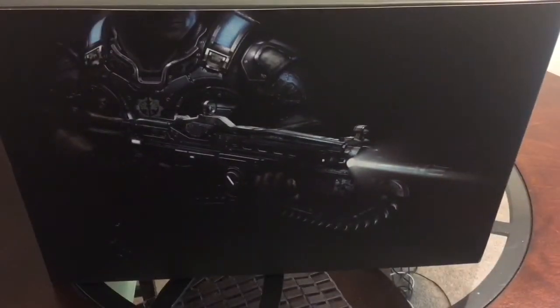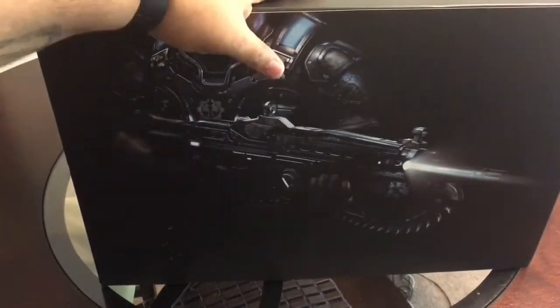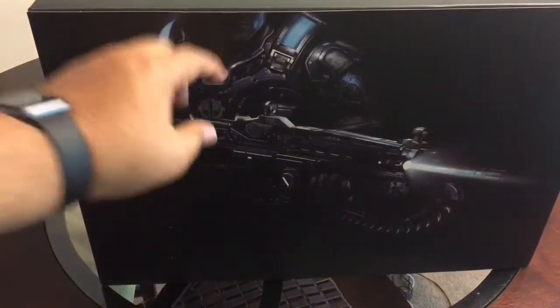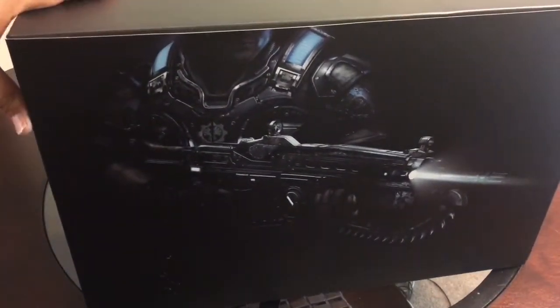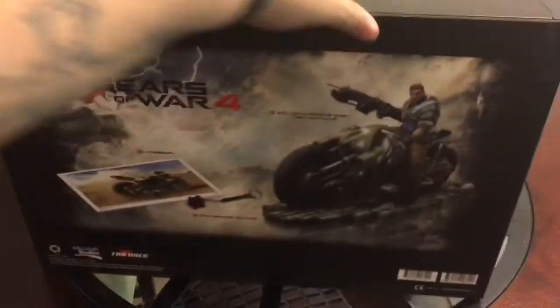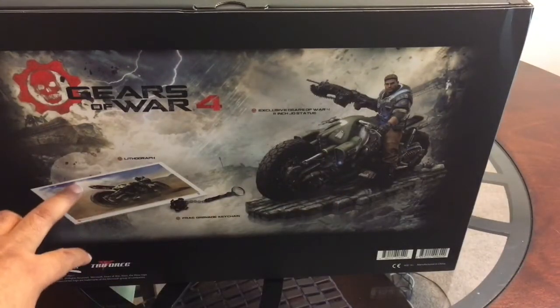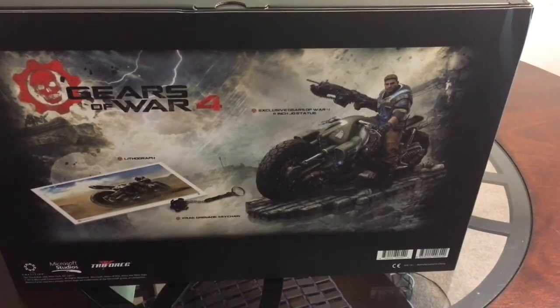This is the Gears of War 4 Collector's Edition. I'm super pumped to get this game, I can't wait to play it. We will be doing some live streaming of it, so if you guys want to check that out you can. On the front of the box right there, looks like it's JD Phoenix, which is Marcus Phoenix's son. And then here in the back it is JD Phoenix on a motorcycle. So it comes inside of the box — you get a lithogram and a frag grenade keychain.